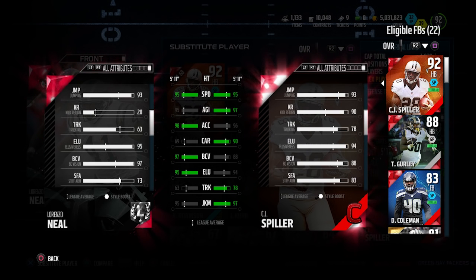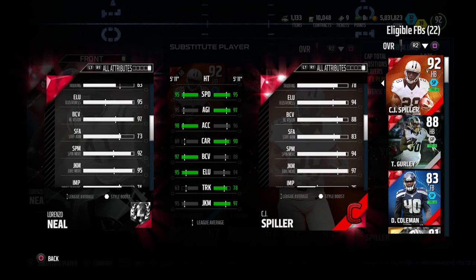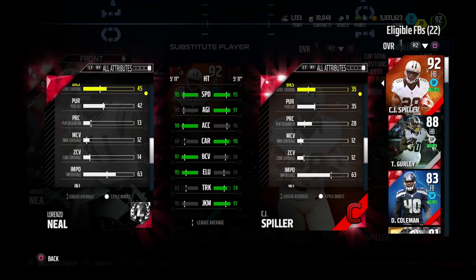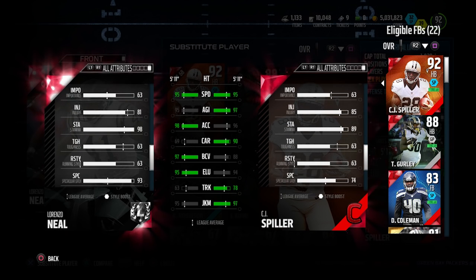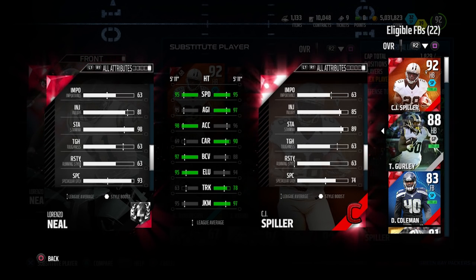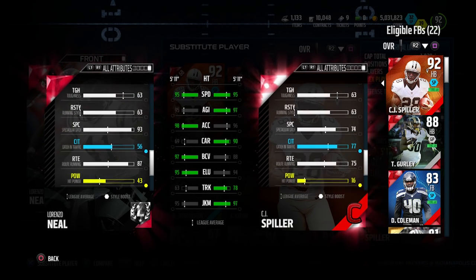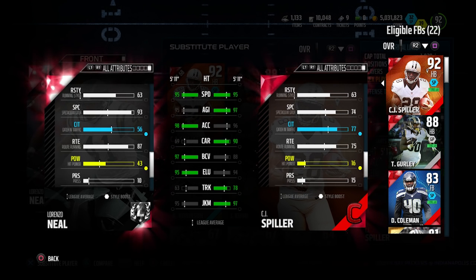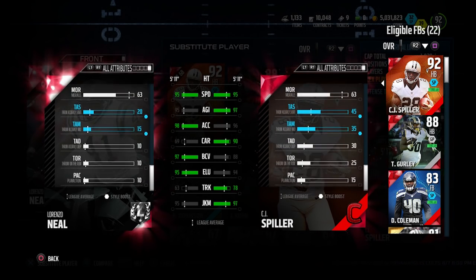His kick return is horrible, so you don't want to put him at kick returner. But look at all these attributes — it's so important to get a card with the attributes you need without spending a lot. One thing that's hidden and doesn't show up in the main comparison: his stamina is 98, which is nine higher than CJ Spiller and even higher than my Todd Gurley and other fullbacks like Derek Coleman. And hilariously, he has amazing route running at 87 and a 93 spectacular catch, even though his normal catching is only about 63. That's incredibly high for a running back or fullback.